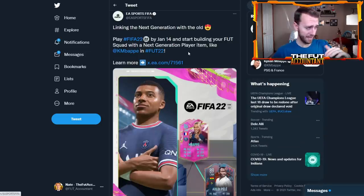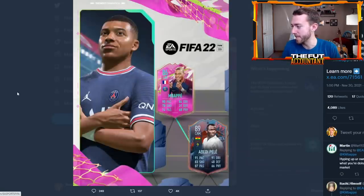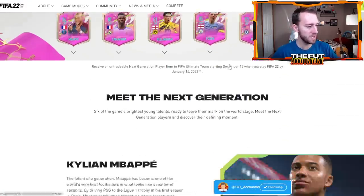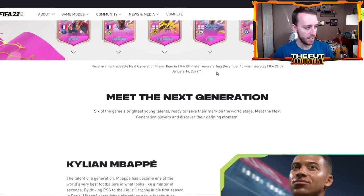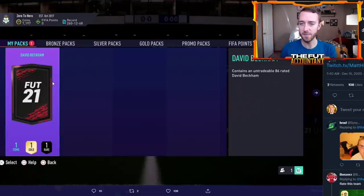We've seen EA tweet out this stuff in the past couple weeks. They show here this 86-rated Mbappé. This is the card that basically everybody is going to want to go after and hope that they get from this pack. There are really only a few good options, as a lot of these cards available as Next Generation items have obviously better items in game. But if EA is going to give you a free one, a lot of people will take it. It's called a Next Generation Player Item, and it's basically going to be one of these players, untradeable.